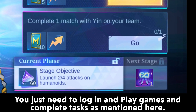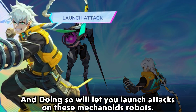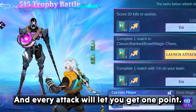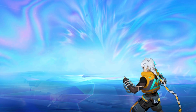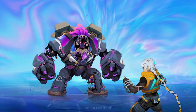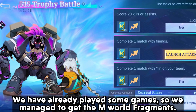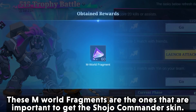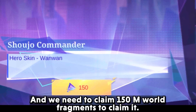You just need to login, play games, and complete the tasks as mentioned. Doing so will let you launch attacks on mechanoid robots, and every attack will let you get one point. We have already played some games and managed to get the emworld fragments, which are important to get the Shoujo Commander skin.